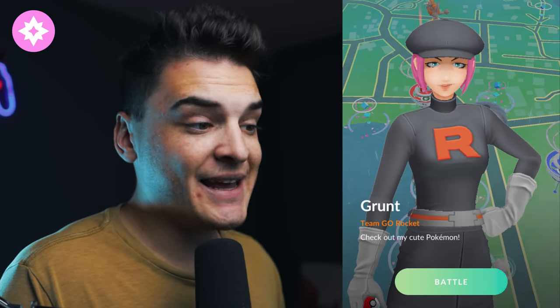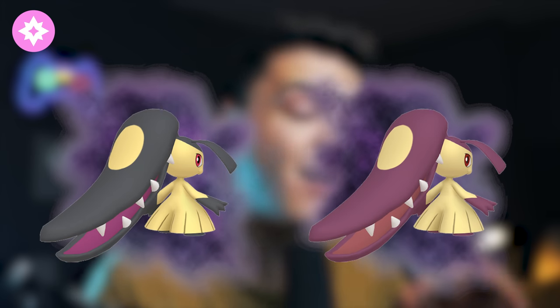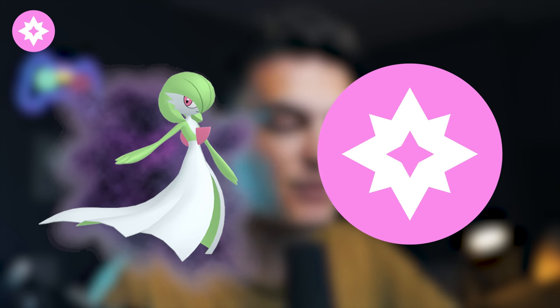The Fairy Grunt says 'Check out my cute Pokemon.' From the Fairy Grunt, you can get Shadow Snubull, Shadow Ralts, or Shadow Mawile — Shadow Mawile can be a shiny Shadow. Shadow Snubull into Shadow Granbull is going to be a great Charmer for the Great League and Ultra League, probably one of the best right now. Shadow Ralts into Shadow Gardevoir is a very good Fairy-type Raid attacker.